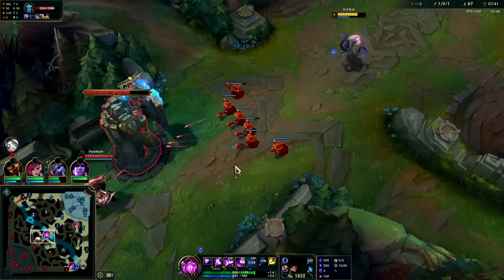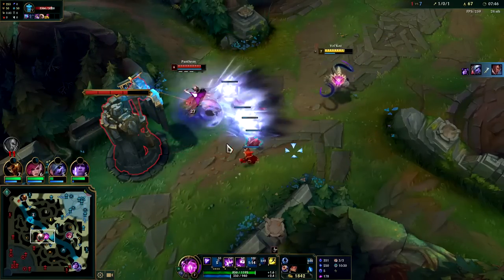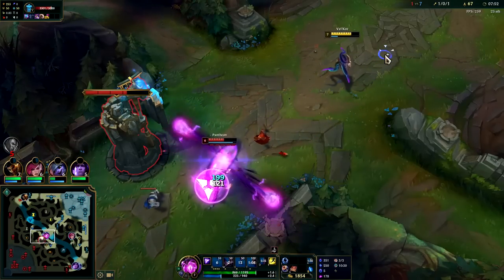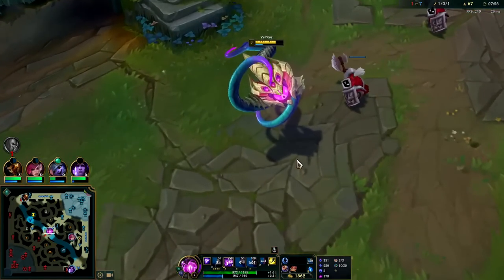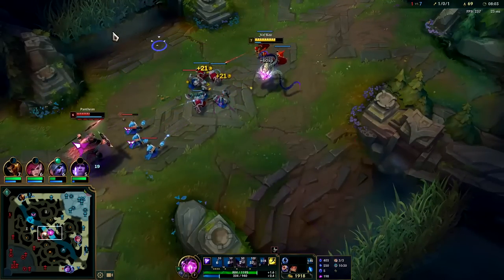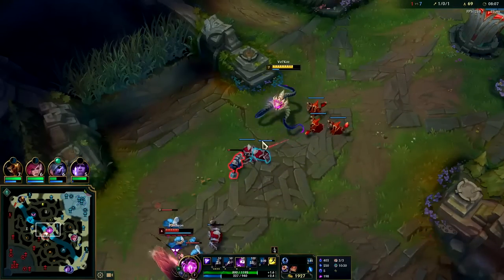Your W's mana cost goes up a little bit per level. Since we're constantly killing things with our Q it's essentially free. We'll line up our W and try to push him off the minions. He took so much damage for that one — he needed to give that minion up. Whenever you're last hitting, if you're gonna lose more than a fifth of your health for a minion it's definitely not worth it.